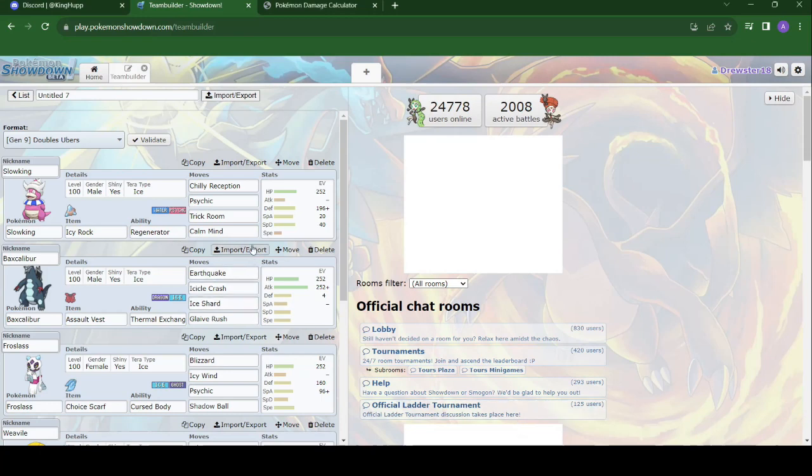Hey guys, it's your boy Stube back again with week six of the gym leader challenge. Up against this week we have our guy Twinner, who could either be using an electric team or a poison team.